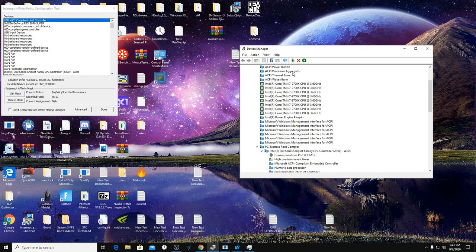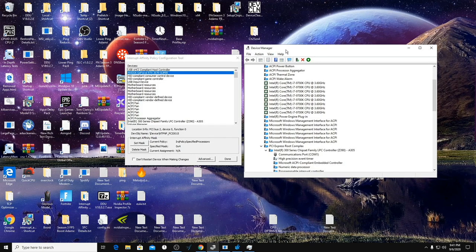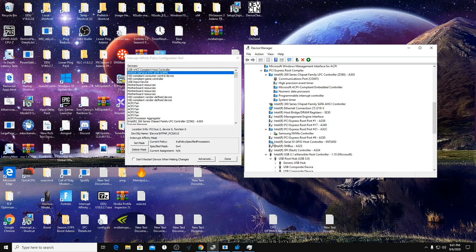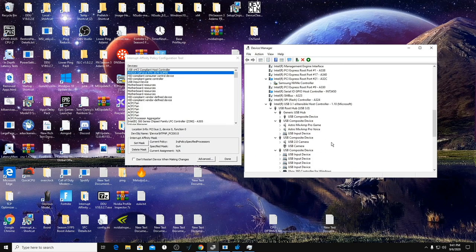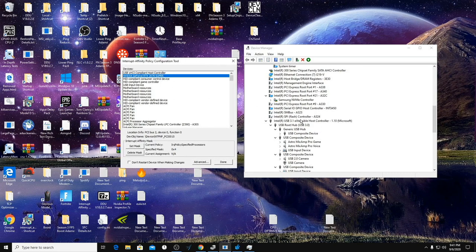Now we're going to go into the Interrupt Affinity Tool. As you remember, we already set this up for our graphics card in the previous video, but now we're going to do it for the USB slot that our mouse and keyboard are connected to. To check that, go to Devices by Connection. You can see I have all mine connected to the same USB port. If you don't, either plug them into the same port or do it for both USB ports. Right-click on the USB controller and go to Properties.